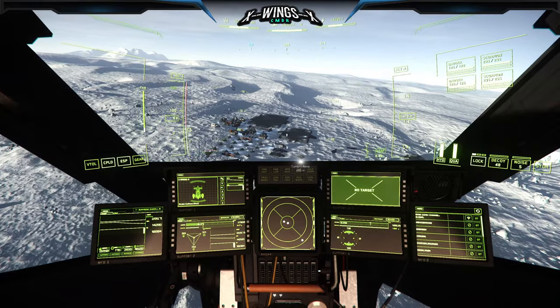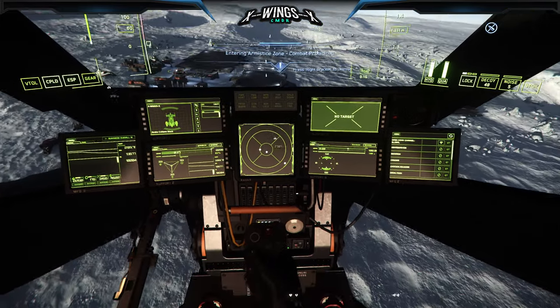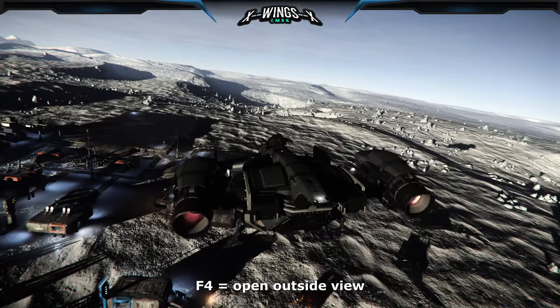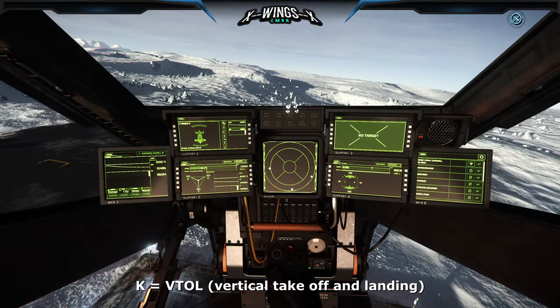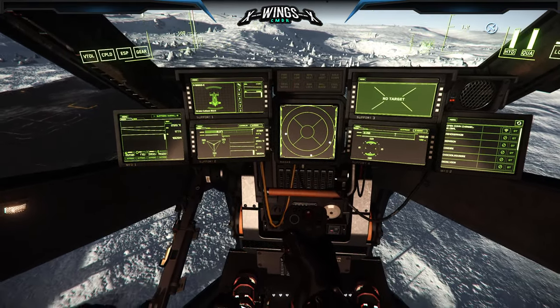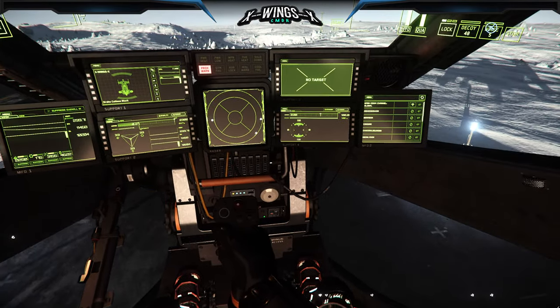As you approach the desired landing pad, slow down — no hailing to ATC is needed at outposts. With F4 you get the outside view, and with K you drop down your VTOL, making it smoother and easier to land in gravity or atmosphere. Slowly set your ship down onto the landing pads.